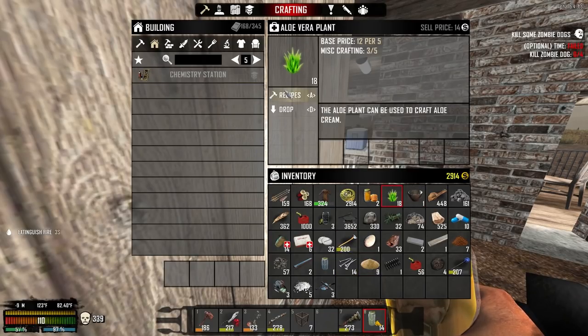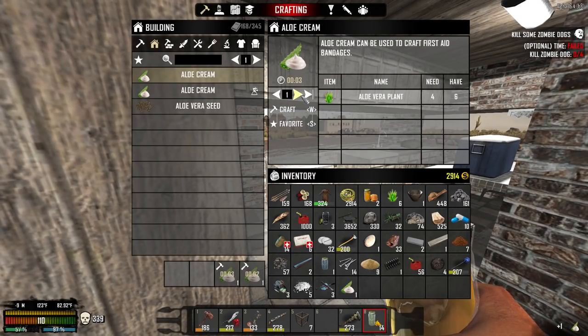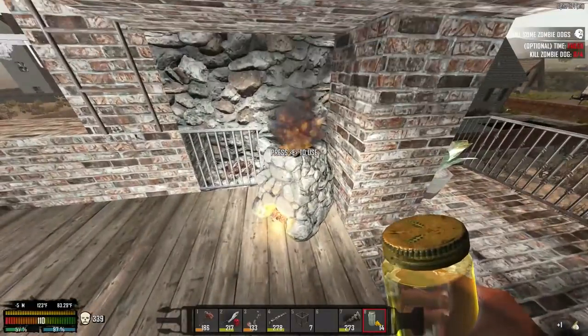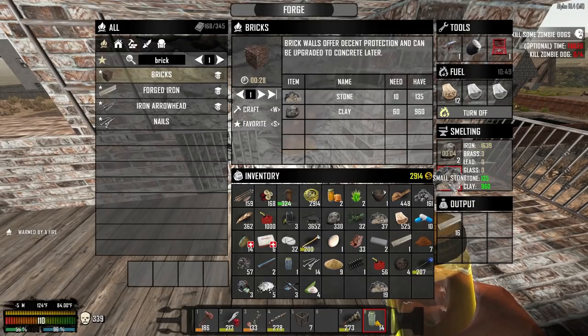Do you ever have one of those days where you just don't know what you're doing? We don't need jars for that, do we? I'm thinking of something else. Get working on the aloe cream if you don't mind. I want to put a few more stones in here, but I'm going to hold some back on reserve. We'll favorite you so I can do this slightly less obnoxiously. We have just a little bit of clay we can throw in there. Keep you busy.